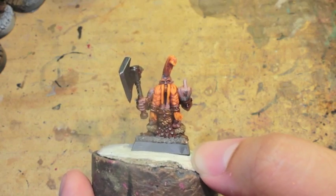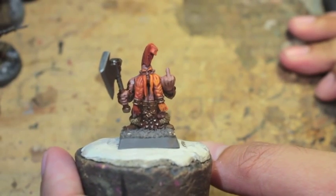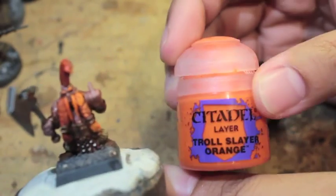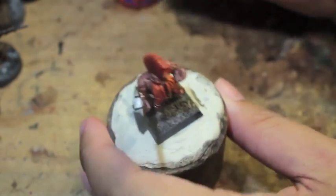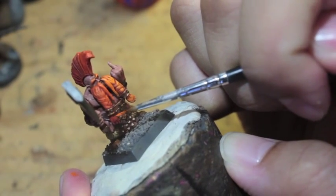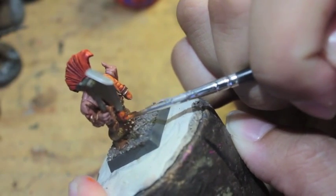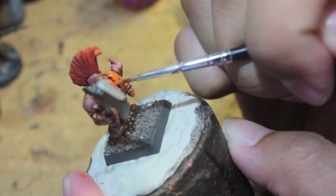Stegadon Scale Green is what we're gonna use for the tattoos. So this is where we're picking off — you'll notice the beard: Troll Slayer Orange is the color you're gonna use. The beard is half painted, half highlighted, because I just wanted to see if I could achieve the effect I wanted. There are lots of bright orangey colors so it really just depends on the look you're going for.